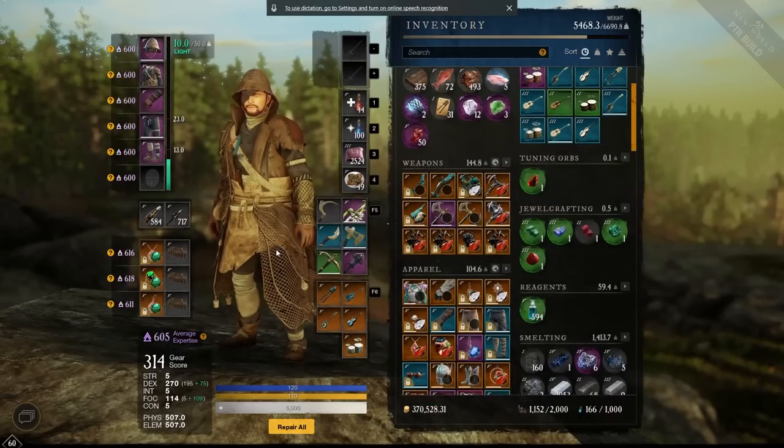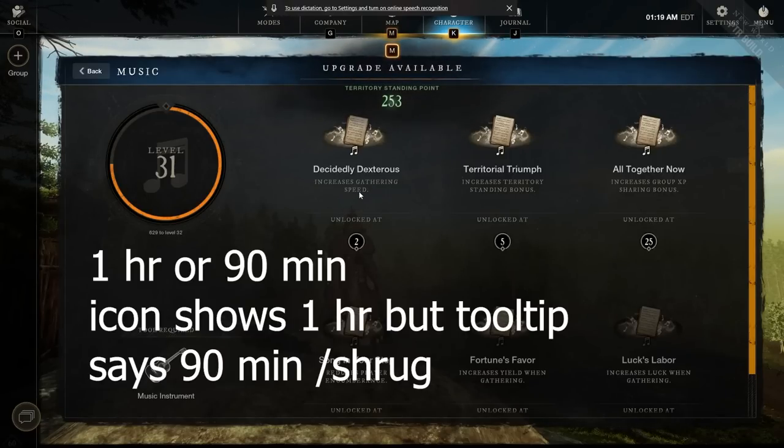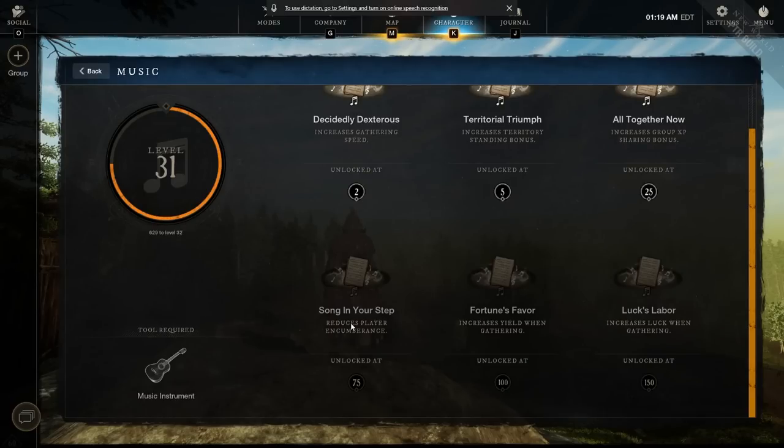Now let's check out the buffs — this is the really cool part. These buffs last for one hour. At level 2 you get increased gathering speed. At level 5 you get increased territory standing bonus. At level 25 you get a group XP sharing bonus — that's the experience you gain when in a group, not just for music but for leveling and dungeons too. Then things get really good: Song in Your Step reduces your encumbrance so you can carry more stuff.